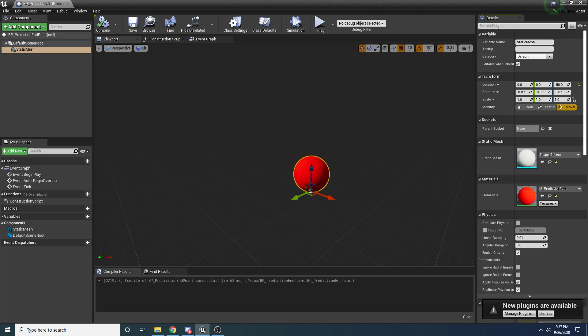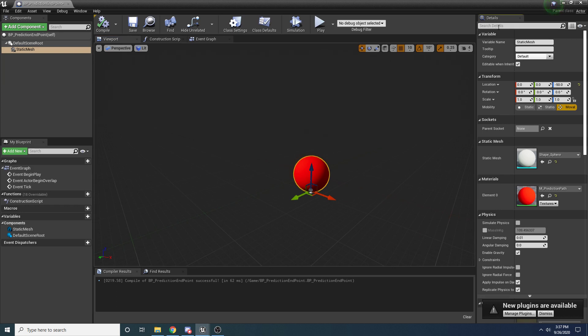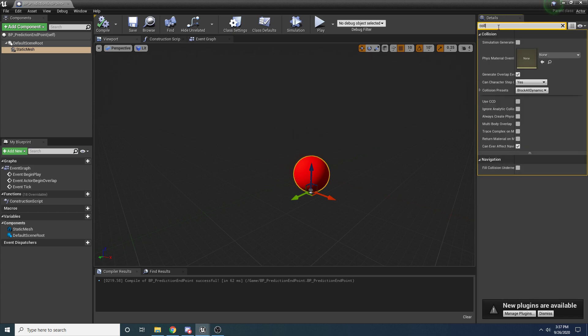Finally, we want to disable collision on this thing because obviously we don't want anything to collide with it. Search for collision, uncheck Generate Overlap Events, and set the collision to No Collision. That's all we need to do for right now, so we can go ahead and close this.